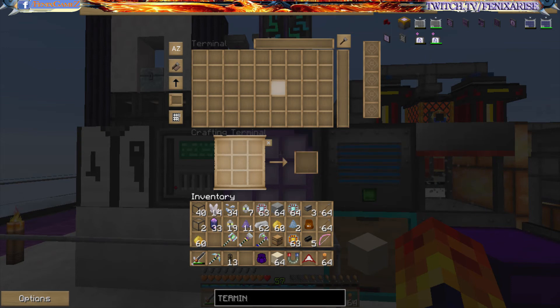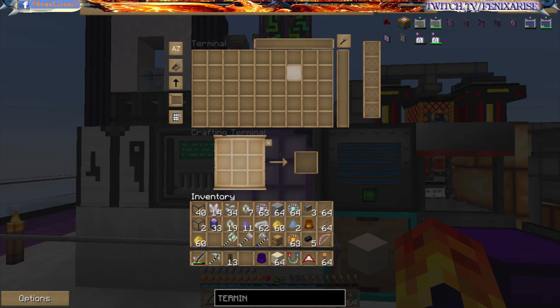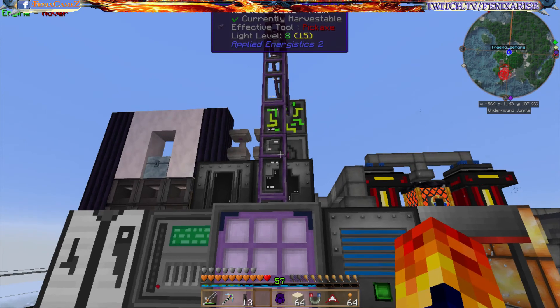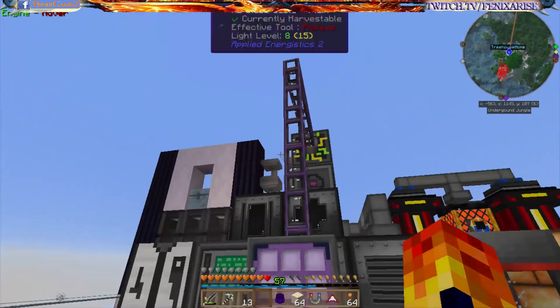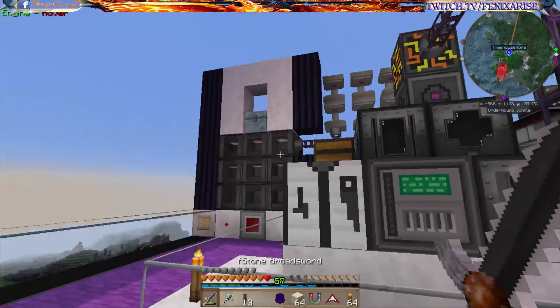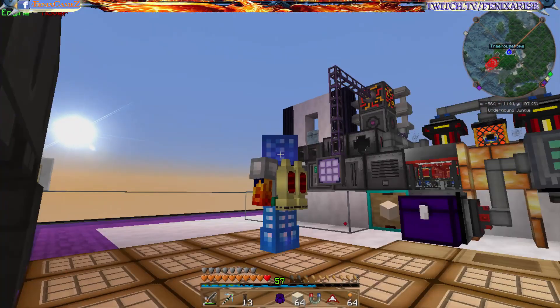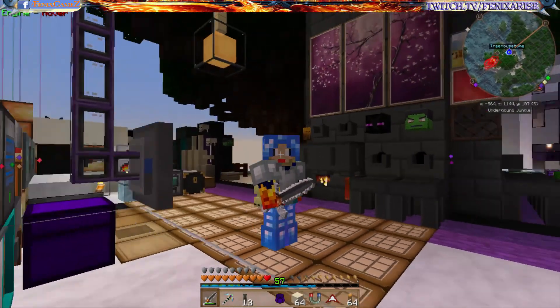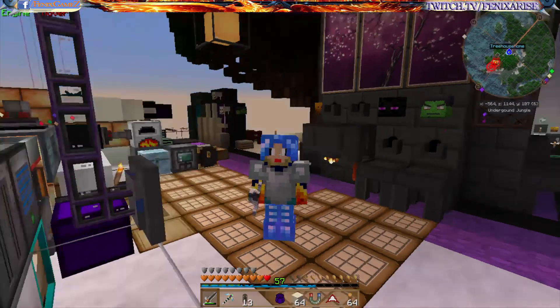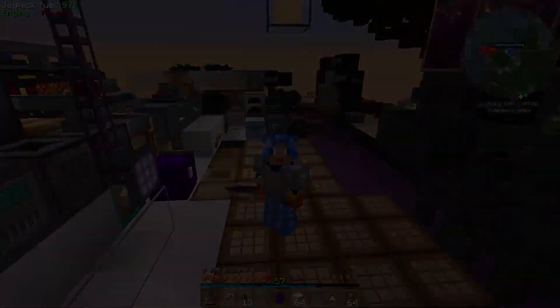Stick the ME terminal on and there we go. Once we start putting disk drives in here this will expand and we can shift-click and create everything we need out of our inventory. We'll also be doing a pattern terminal next, which is how we'll make other things. That's going to be for the next episode - thank you guys for watching today, hope you have a wonderful evening!